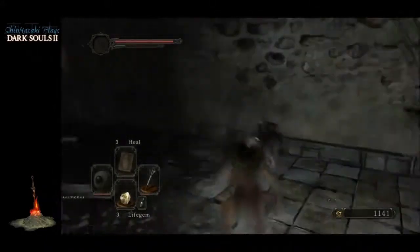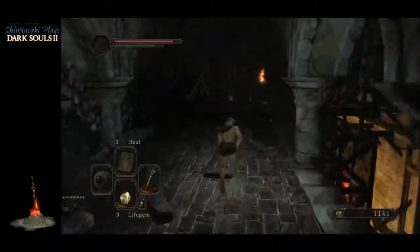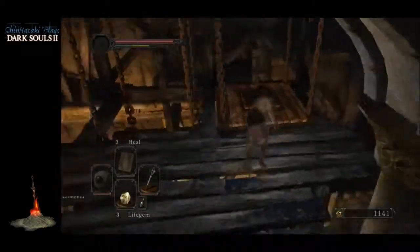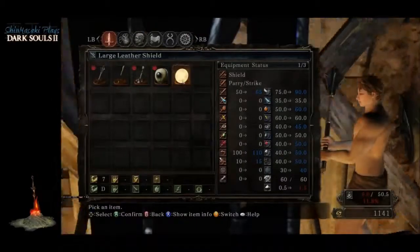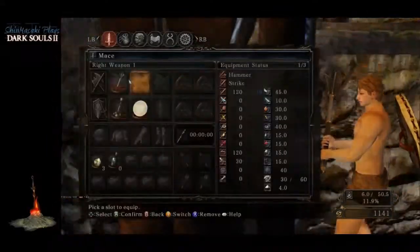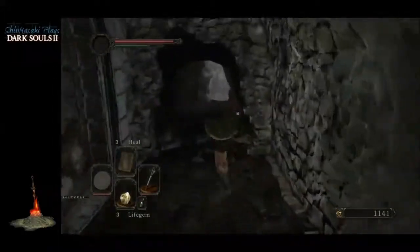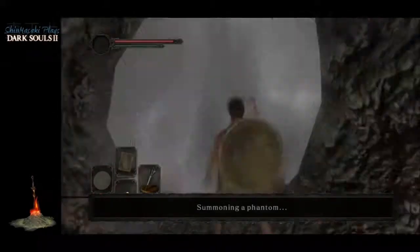We killed that little lizard over there so we can get a couple of titanite shards. We went back over there to pick up a few more life gems and a leather shield. I'm going to swap out for the leather shield as it has much higher physical defense — 90 as opposed to 70 or 75. Since we talked with Pate we can now summon Pate here to help us with this boss.